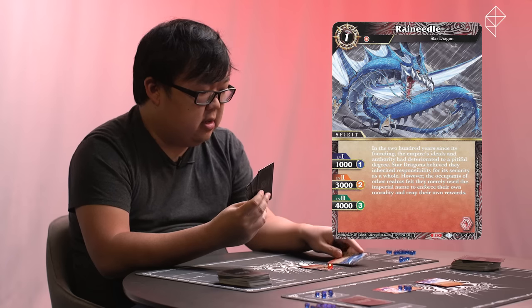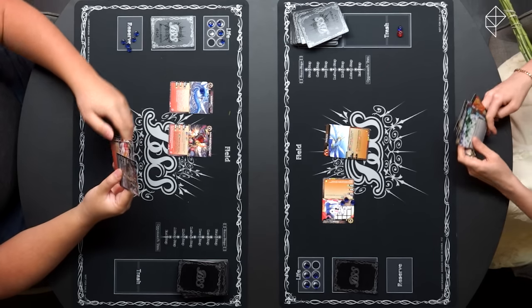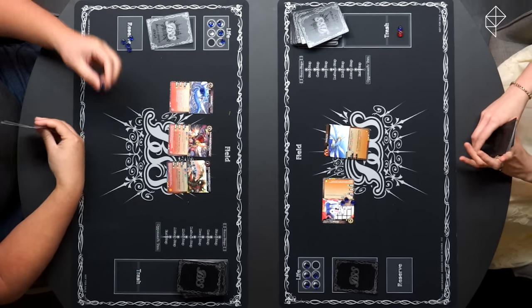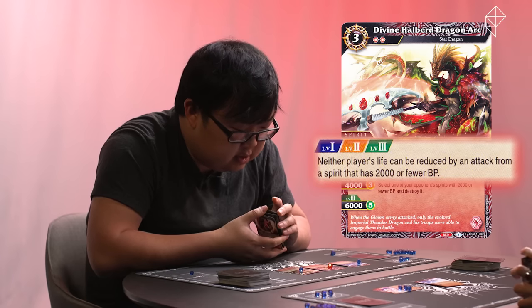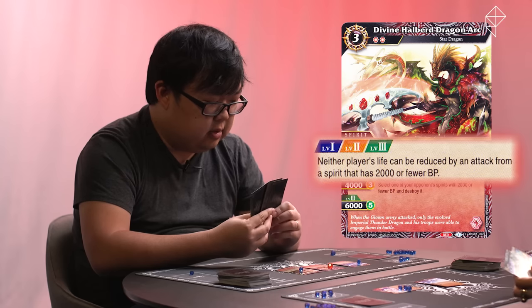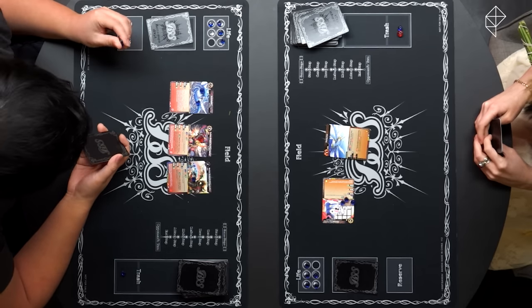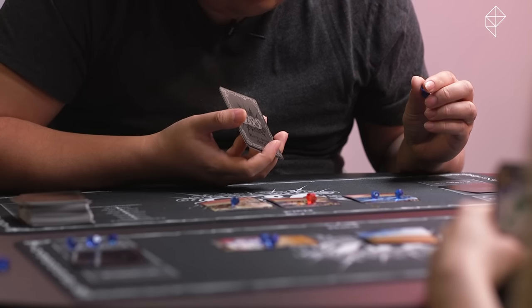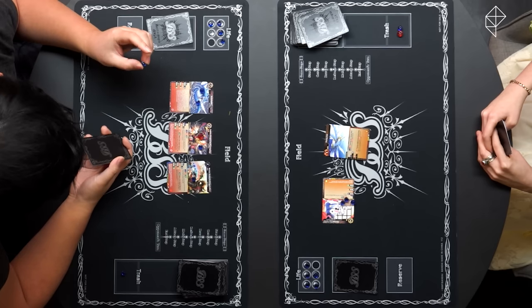I will play Rain Needle for free, put one on for now, play a burst card face down. And then I will play Divine Halberd Dragon Arc for one core, and I'll put one on. This guy — neither player's life can be reduced by an attack from a spirit that has 2,000 or fewer BP. I will then power this guy up to level two, and let's power this one up to three.